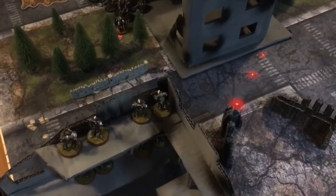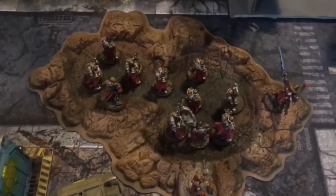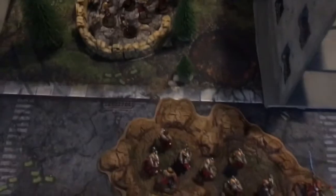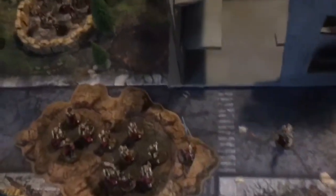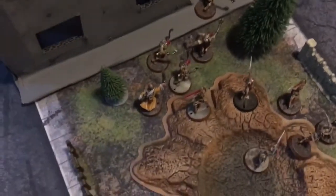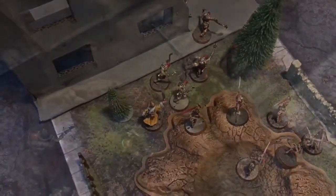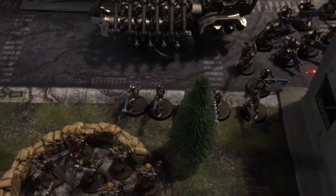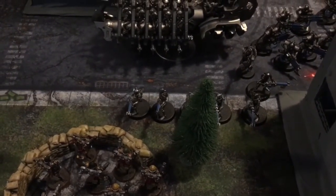Imperial Turn 2 movement phase: the Sternguard were left up in the building; Shrike remained engaged in combat. An Act of Faith was used to double-move the Seraphim, and an Imagifier went off allowing a shoot action — destroying about seven Necrons. The Imagifier was moved back as there are no sisters up there anymore. The Death Cult Assassins advanced, the Arco-flagellants moved forward, and the priest followed behind. The Inquisitor cast Smite, rolling an eight, removing two more Necrons.